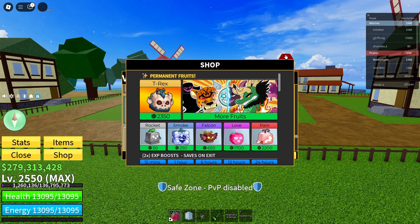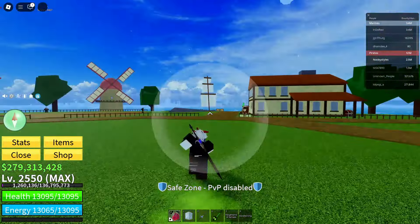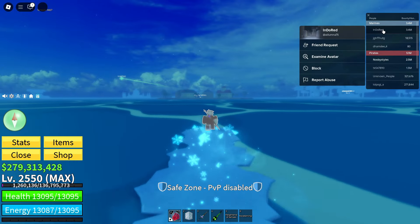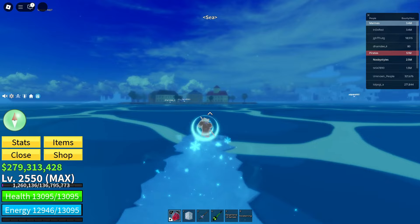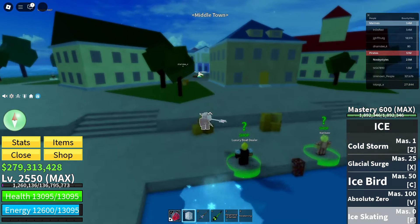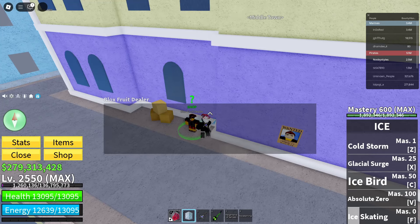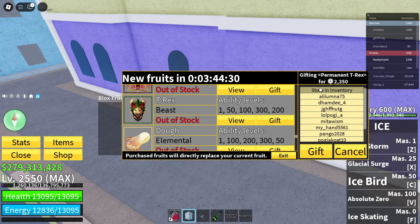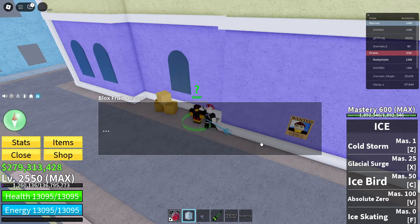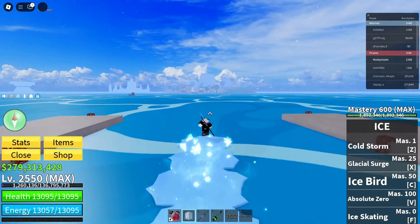After that, click on exit on this, exit on that, click on exit, exit. Now go ahead and go over to Middletown once more. Once you're in Middletown again, go ahead and go over to the Bloxfruits dealer once more. Click on this dude, click on continue, click on gift in the store, basically the same thing as earlier. Exit, click on that black box. Now go ahead and go over to the marine starter area.